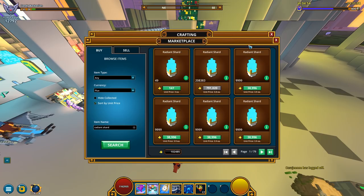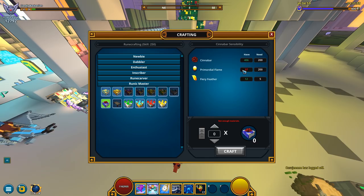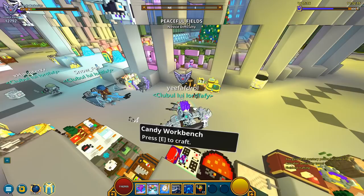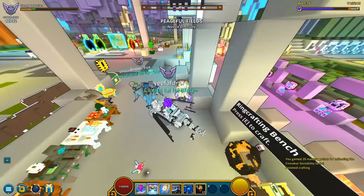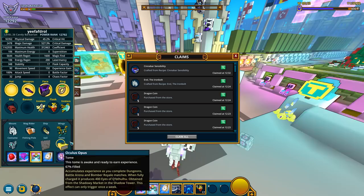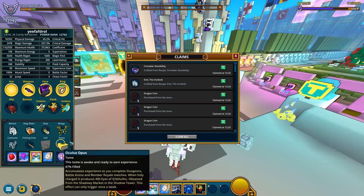Let me just take care of this one right now — a Primordial Flame. Let's buy. Let's just buy 200, yep. And craft. How many mastery points? Please be 50. It's 20. Of course it's 20. Cinnabar Sensibility — this is gonna bring me 40 Cinnabars each time it fills, basically. That's quite nice, I suppose.